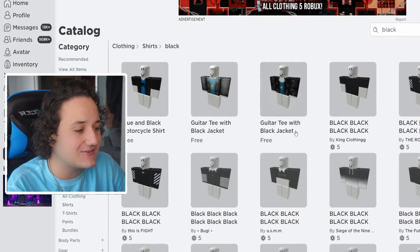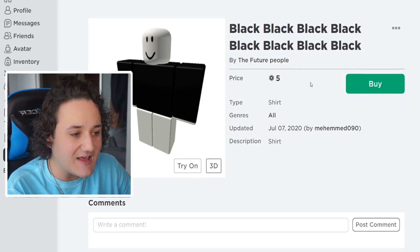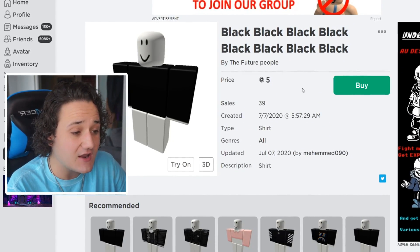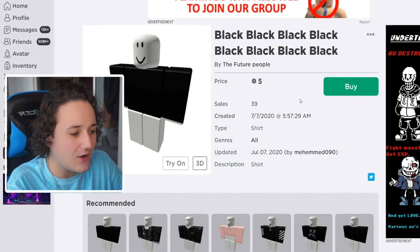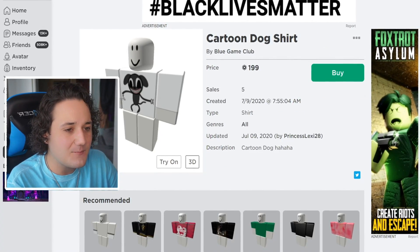There are so many hidden shirts these days. But here we go — there's actually a black t-shirt right here that's just purely black. This is good. It's only 5 Robux and it has 39 sales. So we're going to be able to make that look like Cartoon Dog, and I'm pretty excited about that.